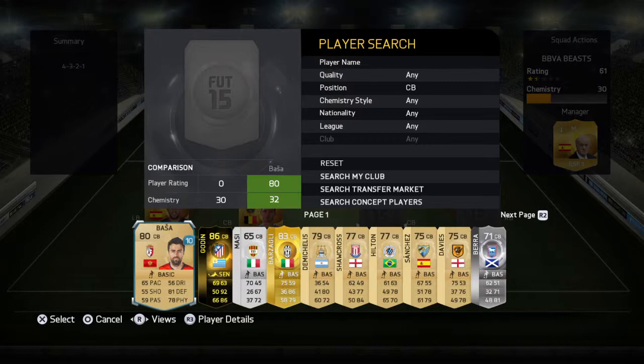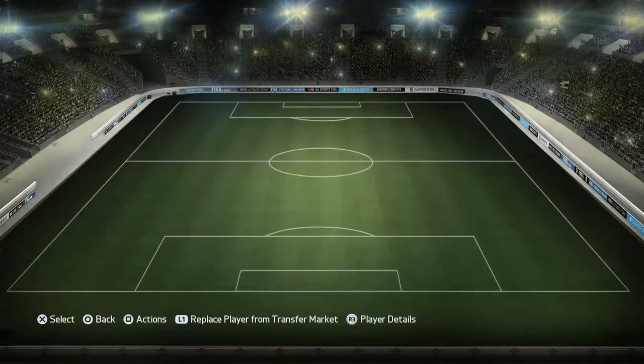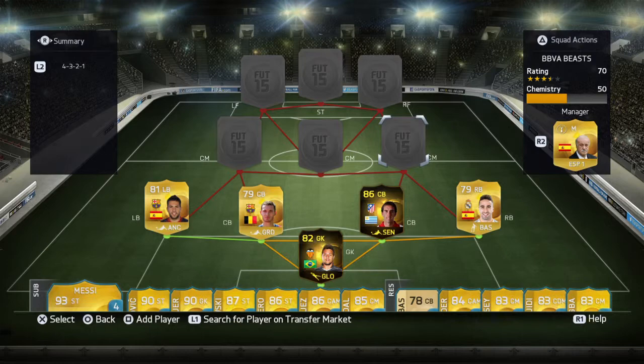My next centre back is second in-form Godin. He is an amazing defender — 92 defending stats, extremely solid, and 86 physical. He can stand up to pretty much anyone. My right back is Carvajal. He's not my first choice right back but I kind of like him. He's got a second in-form card and that makes him quite useful on the pitch.